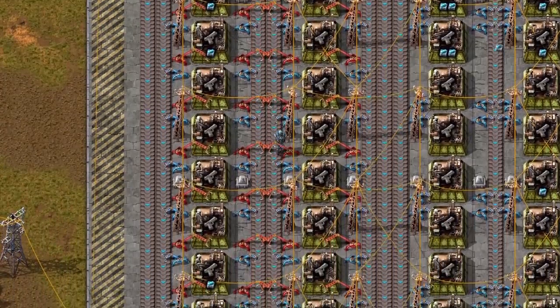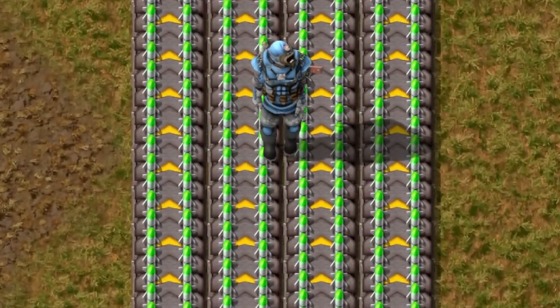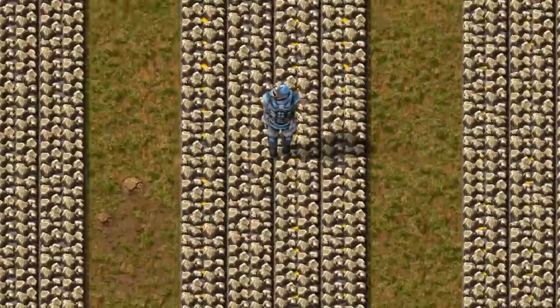Whenever you want to craft something, make a branch and split the required stuff. Try to put only necessary items on your bus, like rockets, rocks and rocks.